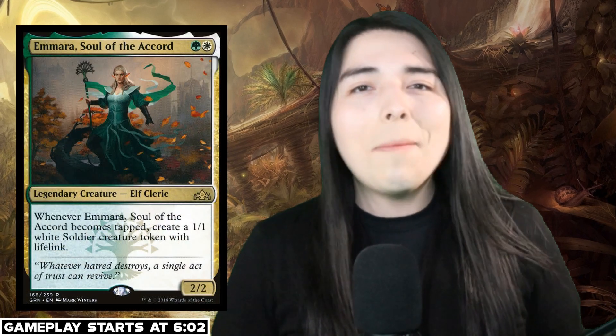Hello everybody and welcome back to another Pioneer gameplay video. Today we're going to be playing some Selesnya tokens — back home to my comfort zone. The green-white tokens you guys probably know plays a playset of Nyssa, Voice of Zendikar, and Gideon, Ally of Zendikar, and goes on the planeswalker plan of generating tokens. That's a really good plan, don't get me wrong, but we're going to do it a little bit different today.